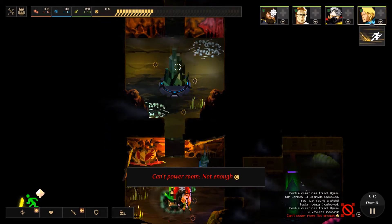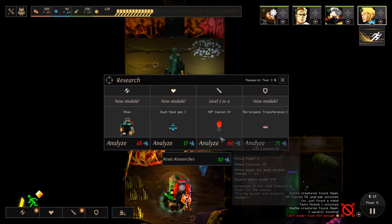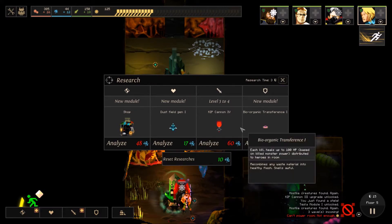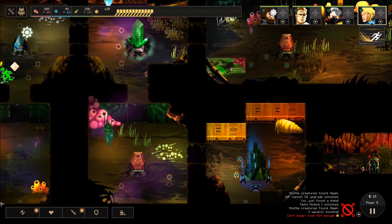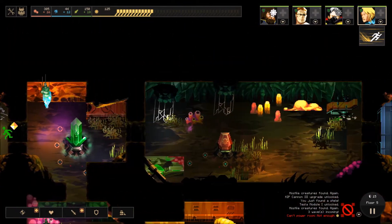Let's see here. Kip Cannon level 4 — that's maxed, I'll be able to buy it in two more rooms. So this is where things start getting tricky.